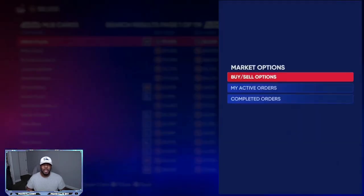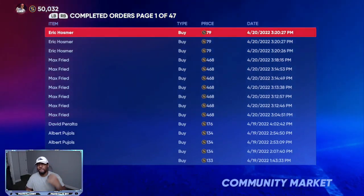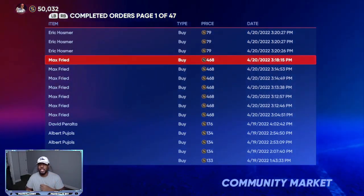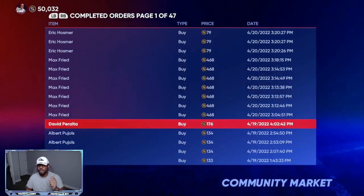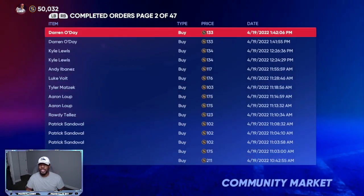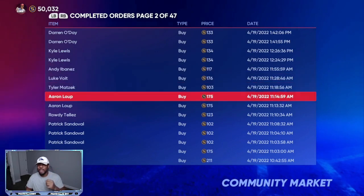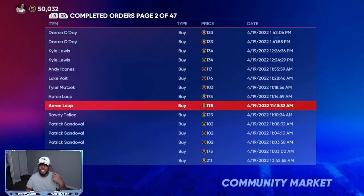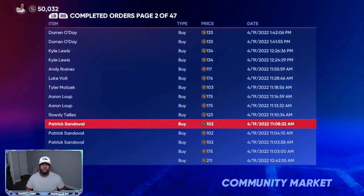Getting back into the breakdown — looking at my completed orders, you can see I invested in Eric Hosmer at 79 stubs, Max Fry, David Peralta, Albert Pujols, Darren O'Day, a few Cole Lewis cards, and some Aaron Lopes. These are a lot of silvers, so when the next Nike City Connects comes out — like I showed in yesterday's video — you can make a lot of stubs off of it.